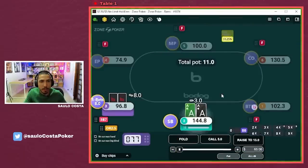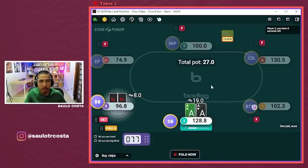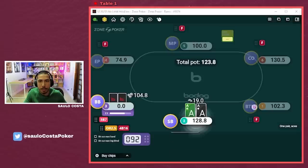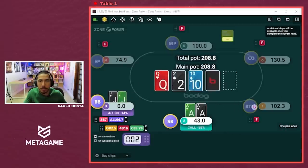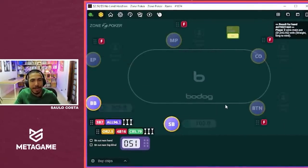Pocket aces here from the small blind. We get three-bet by the big blind to a very small size — 8 blinds. We're going to four-bet, going small as well — 19 blinds is sufficient here against that sizing. He jams, we call. He's got pocket jacks and we don't take it. Crap.